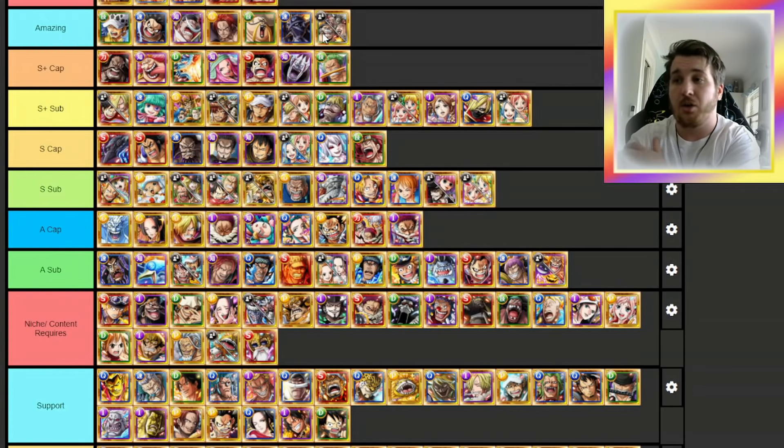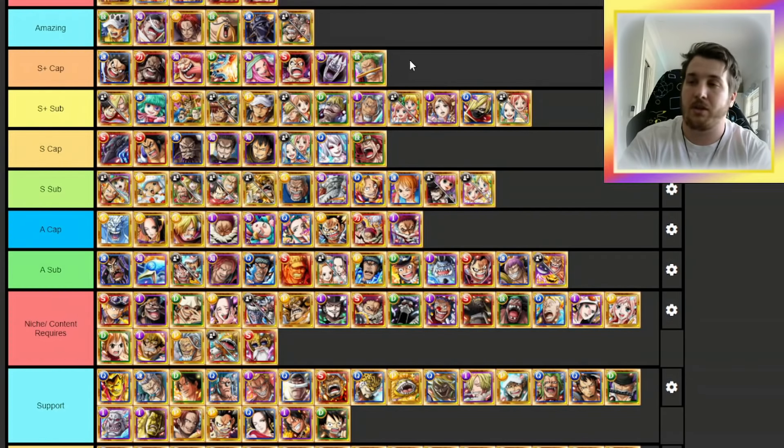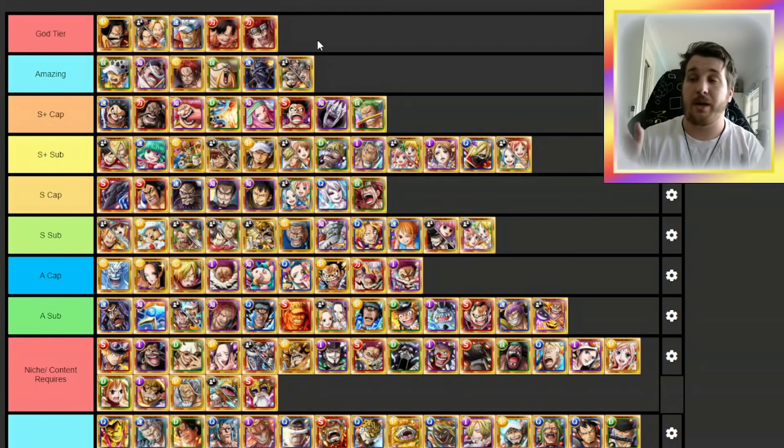Fire Tank Pirates are another really underrated legend. Not many people talk about them, but they have an attack boost to Driven that's unparalleled because Driven is so good. You can get matching orbs, super-lock those orbs, and you're hunky-dory. Lore definitely holds his own in Amazing. This Onigashima Luffy just dropped off the planet after release — everyone was talking about the three being Luffy, then Lore, then Kid, but for me Kid's the best of the three. For that reason, Luffy's getting dropped to S-plus captain.